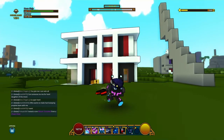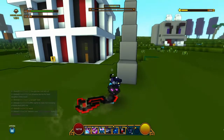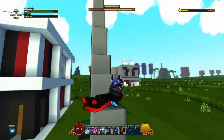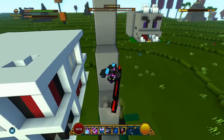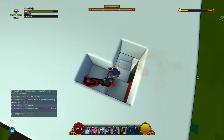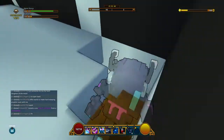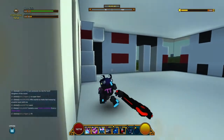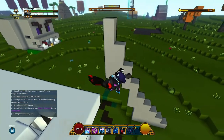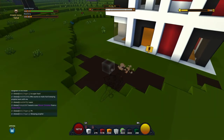I actually added in a balcony to make it even better looking and cooler, and it's going to be really fancy. I've also added the staircase so I can go all the way to the top, and we also have a staircase inside the house itself to help showcase it at the end.